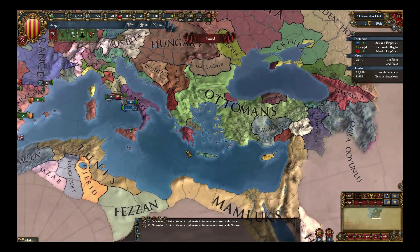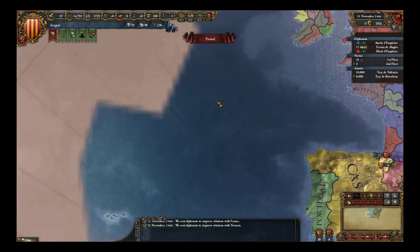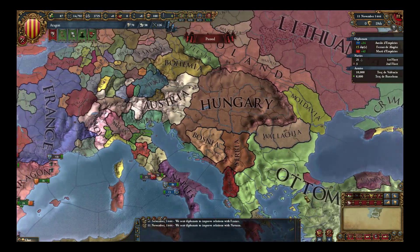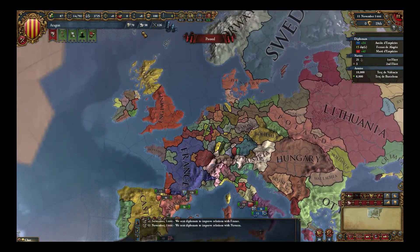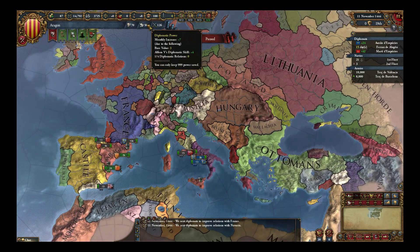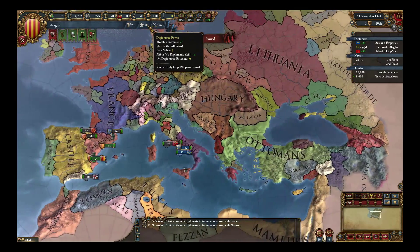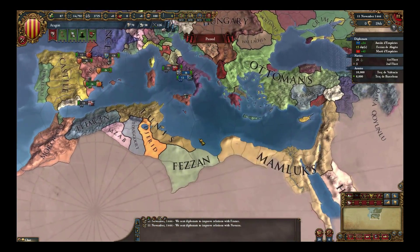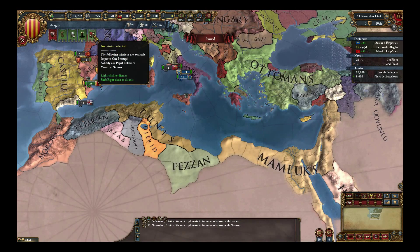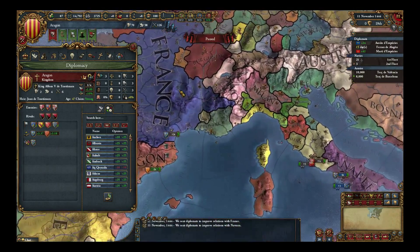We're not going to improve relations with France yet, because we want to get some other stuff locked in. I want to get Brittany allied — why not? They're a little guy, let's help them out. Because we only have four total diplomatic relations. We're about to spend one on Austria — that's two. We're about to spend one on France — that's three. And we're about to spend one on Navara — that's four. We already have Naples, that's our first one. So we can't ally Brittany too.